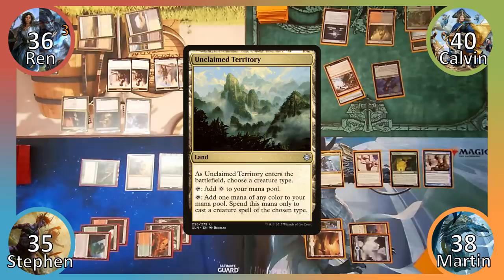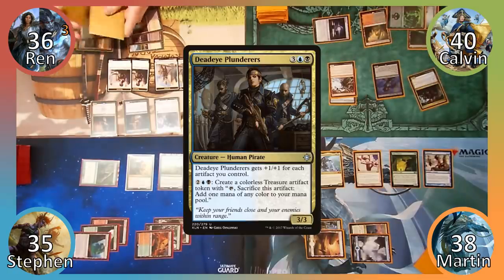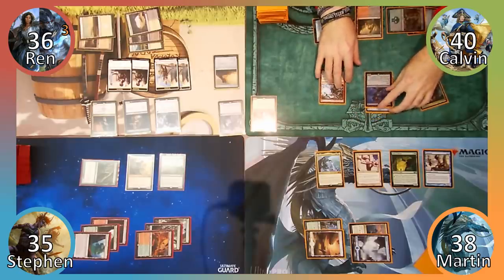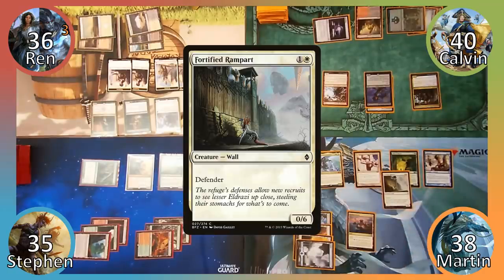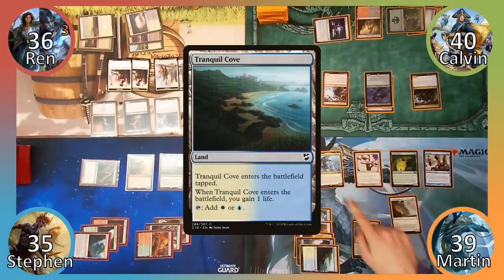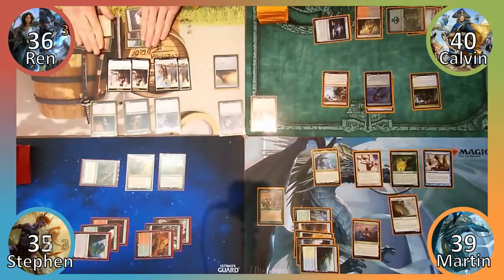Calvin plays Unclaimed Territory, naming Pirate, and then casts Deadeye Plunderers. He then moves his Cobbled Wings over to his Poisoner and passes to Martin. I cast Primal Rage and then cast Fortified Rampart. I draw a card, play Tranquil Cove and gain a life. Moving to combat, I attack Steven with Arcades, dealing him 3 damage. I then end my turn.